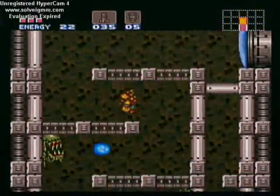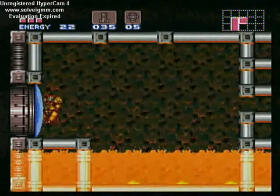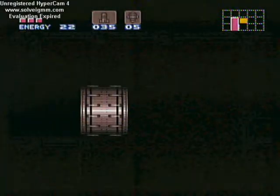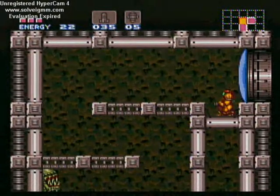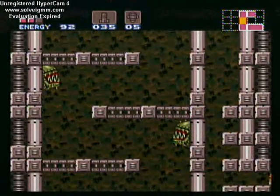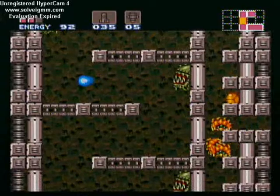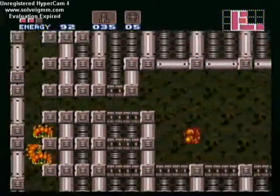I went to check something and found out that I can't do it, so I went the other way entirely. I don't think I can go in this room yet — that was pretty easy to figure out. Oh yeah, those projectiles also go through walls. This is a really cool mechanic.